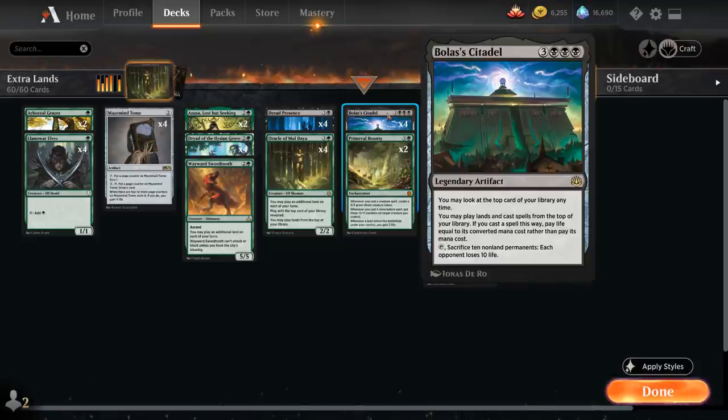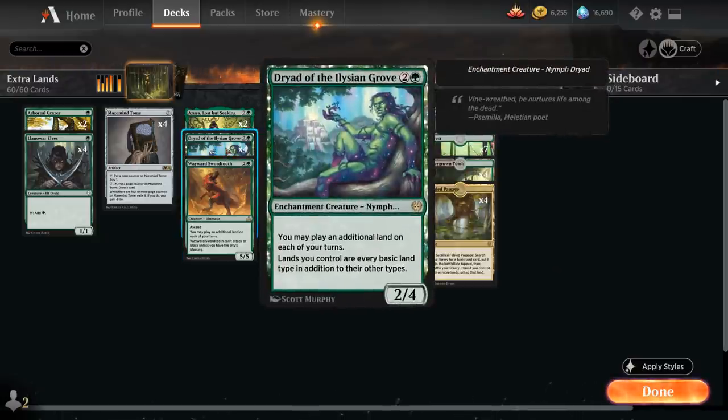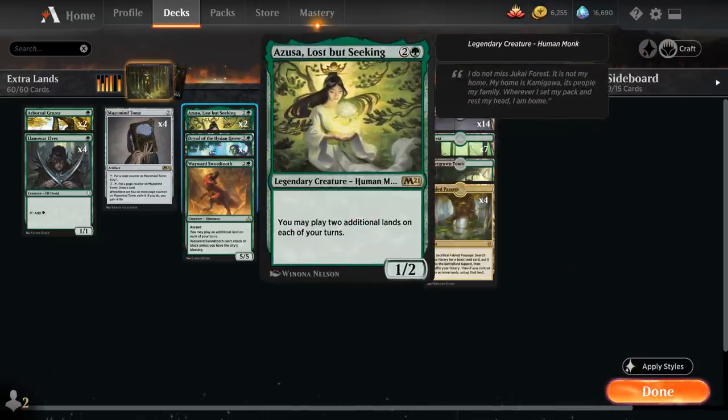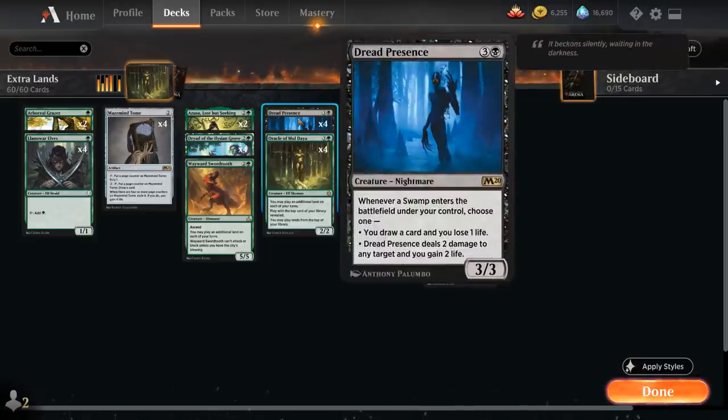Once we get Bolas' Citadel in play, our deck is very good at letting us play extra lands — we've got creatures that let us play up to two additional lands each turn, so we can quickly play through lands on top of our deck until we find more spells, exchanging life total for card advantage. Eventually we get low on life, and that's where Dread Presence comes in handy.